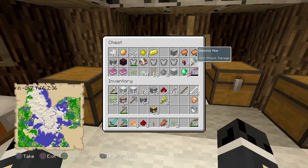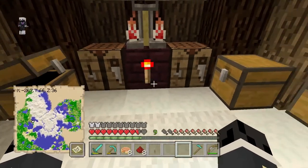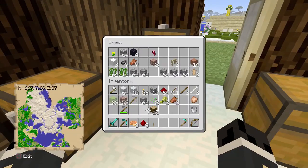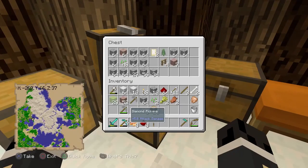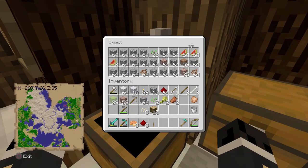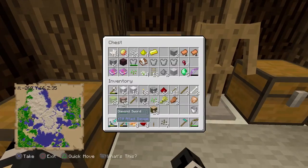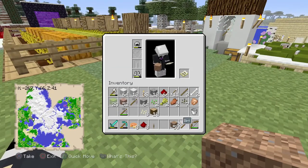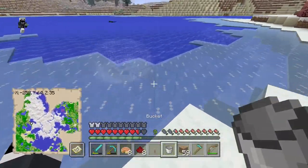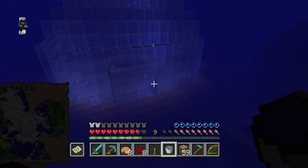We got the pumpkin seeds, and now where's some melons we can grab — want like seven of these. Here we go, and we can craft these up into seeds. Boom, got all those. Now we just need some dirt, and this should be enough. So down we go back into the farm, and I'll grab my bucket to grab some water on the way in there. Back in here to finish up the actual farming.